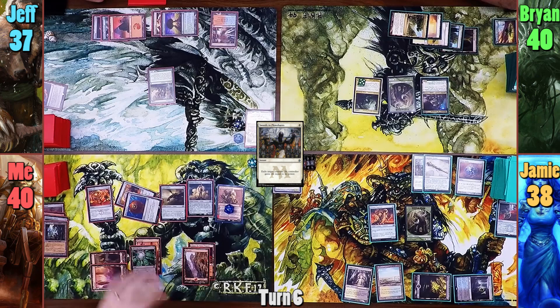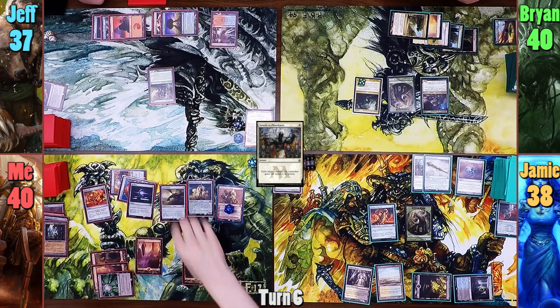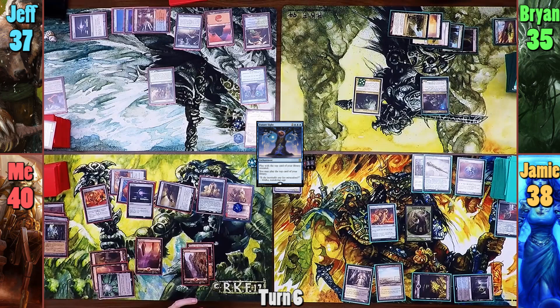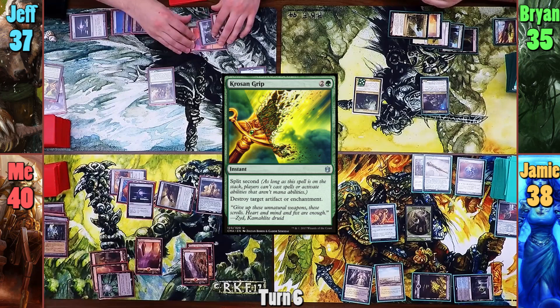Jameson strongly suggests I don't attack him if I want to keep the Hellkite, so I swing it at Brian for 5. I then pay 0 to activate Hellkite's second ability and destroy Brian's Elephant token. Jeff plays an Island and casts Future Sight, revealing Krosan Grip off the top. Jeff is worried about the Scepter and the Torpor Orb at this point, and rather than waiting for others to help, he uses the Grip to destroy my orb.